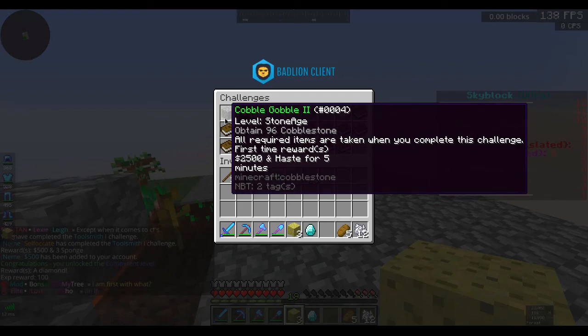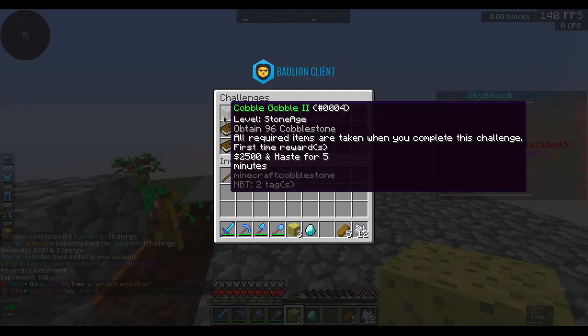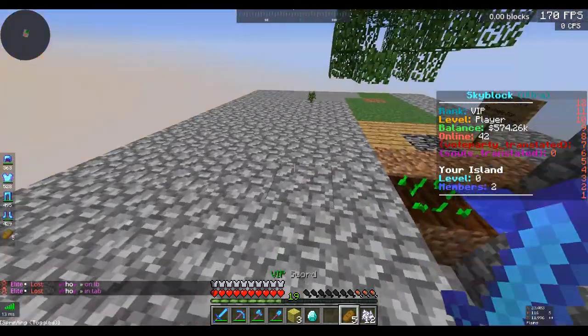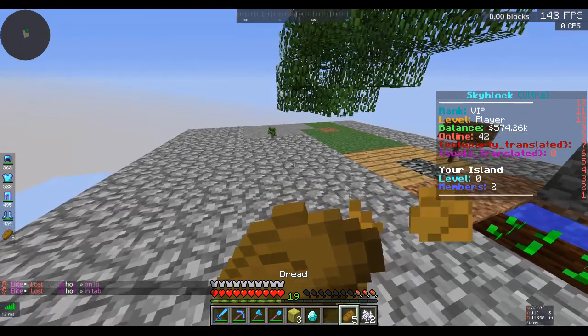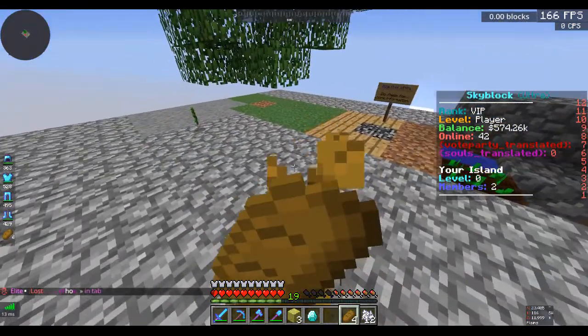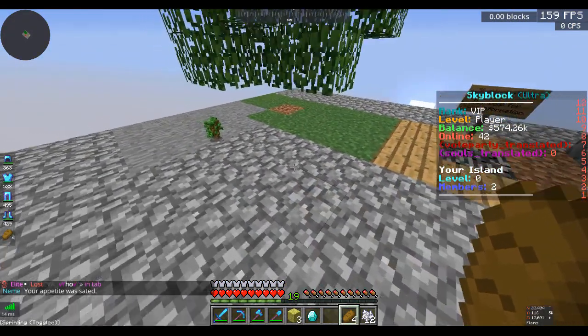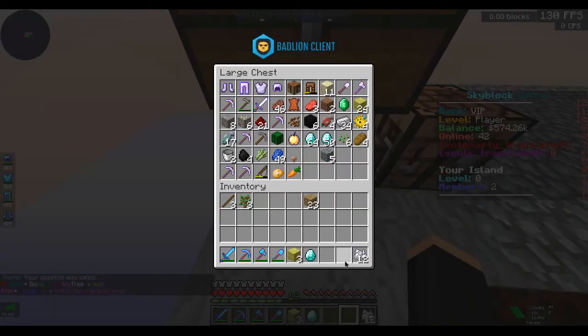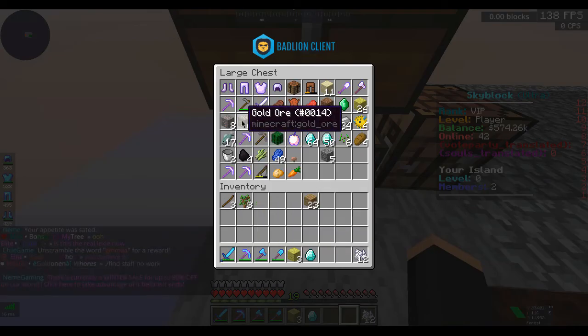Cobble cobble cobble - cobble gobble 2. Coal collector 2. Okay so it's basically just more difficult versions each time. I'm actually going to eat the bread because I need to - actually unless I have slash feed. Oh I do, nice. So the food can be left for Dan. And yeah that's pretty good.